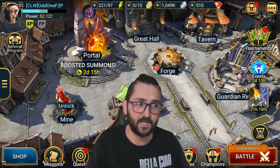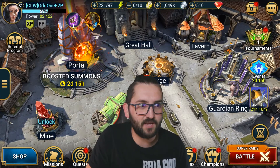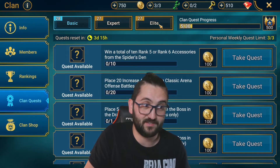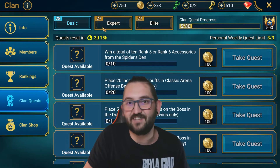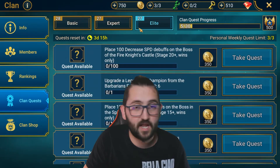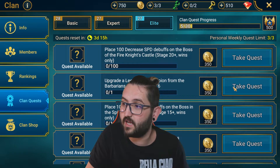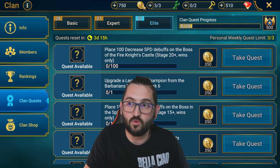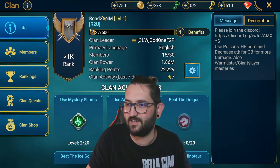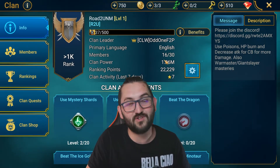I've been grinding so much that I managed to complete a clan quest. Bear in mind, check the clan quest you have — basic, expert, elite — depending on the clan you're part of. Try to finish the higher level ones because they give you clan gold, which is useful in the clan shop. In our baby clan, Road to Torture Nightmare, we're already at 16 out of 30.